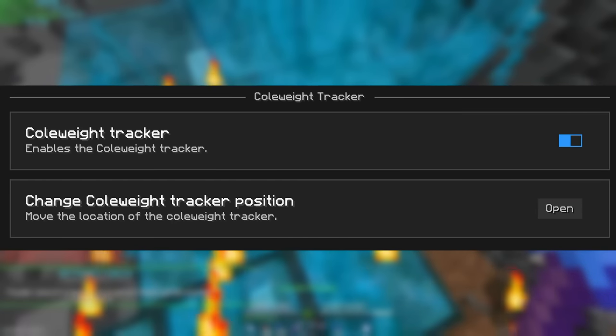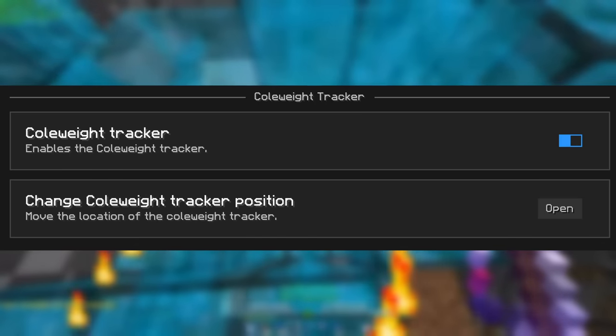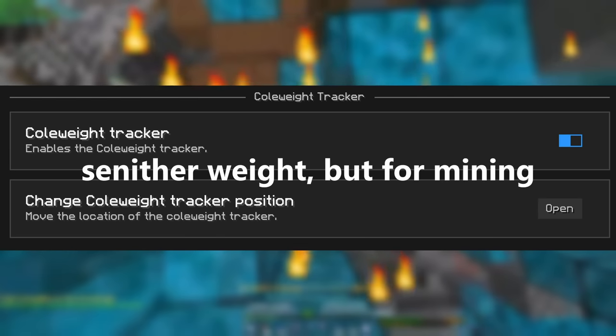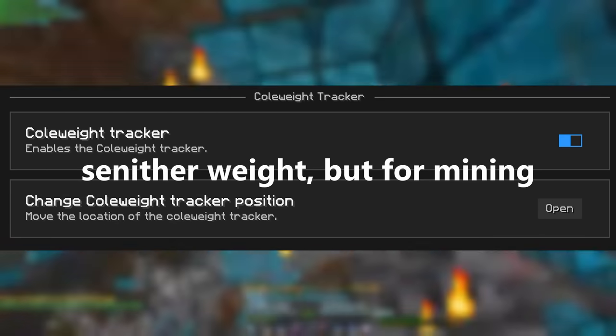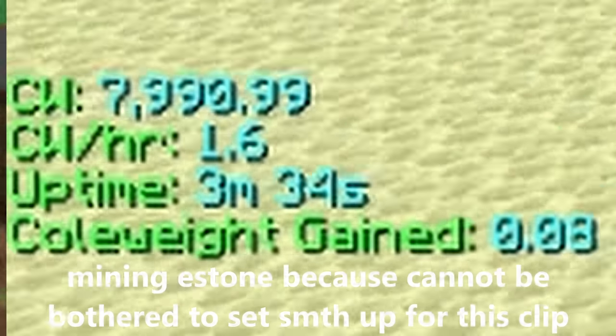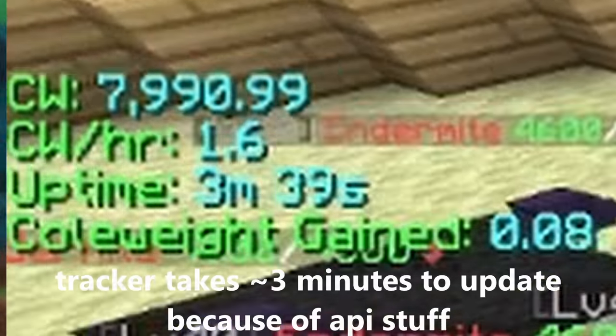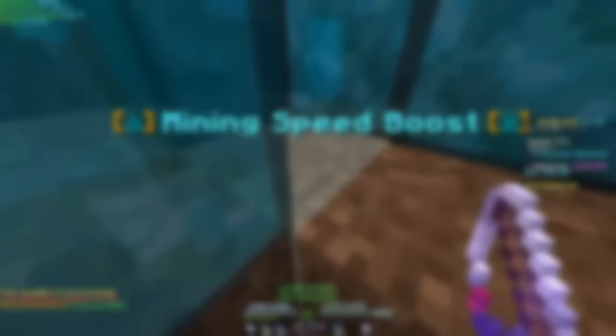The first feature I'd like to go over is the cull weight tracker. You should definitely check out my cull weight video to learn what cull weight is, but basically it's like cull weight but for mining — overflow is not devalued, and it tracks a ton of things like experience, collections, gothic hills, nucleus runs, and many other mining-related things. This feature simply tells you how much cull weight you're getting per hour. Note that this tracker takes about 3 minutes to update every time, because there's a limit to how many times you can check someone's API. This shouldn't be a problem if you're doing sessions longer than 10 minutes.